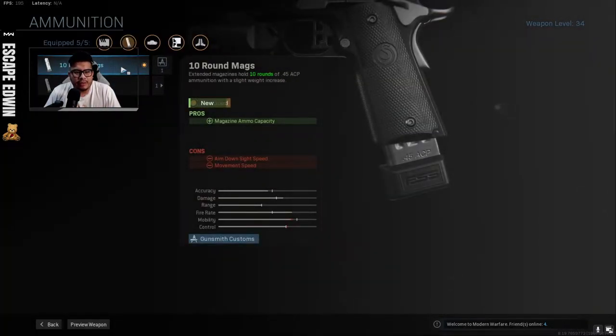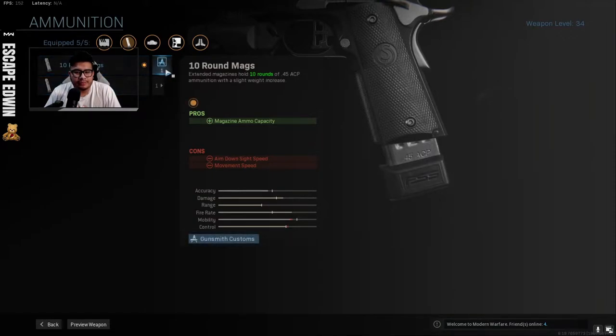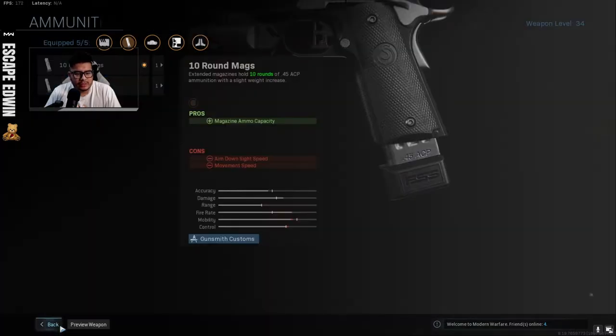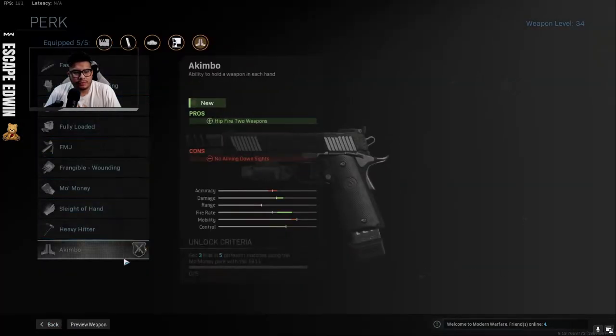Ammunition has a 10-round mag. I'd prefer a 15-round mag personally. And for the perk, we're going to be rocking the Kimbo.